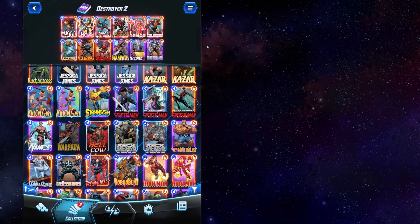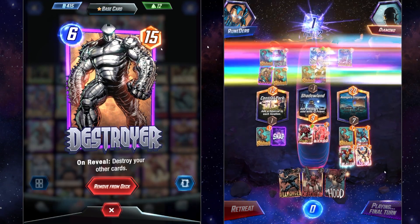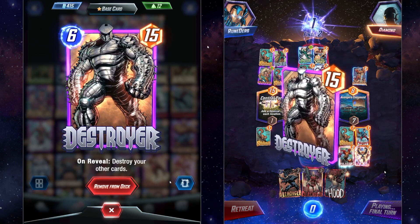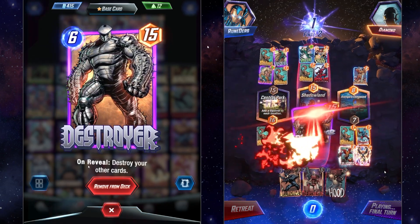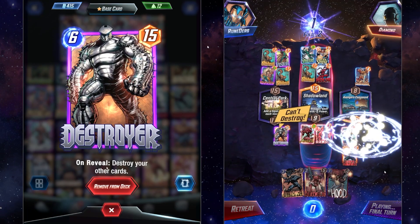Some key cards to make this deck work. Of course, we have the Destroyer — that's the namesake card. It is a six energy, 15 power big boy. On reveal, he's going to destroy all your other cards. Remember that it's an on reveal effect, because this is going to be very important when we talk about a couple of other cards.